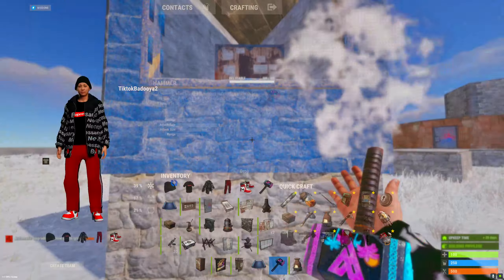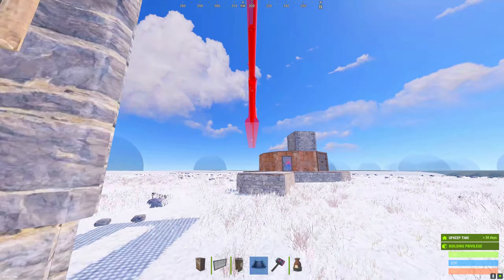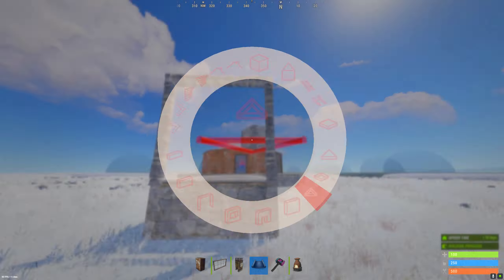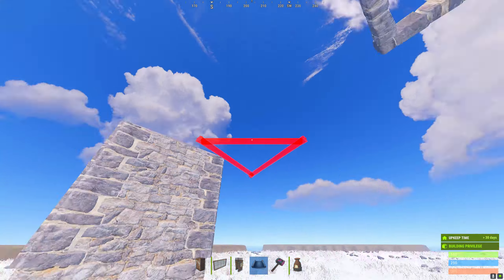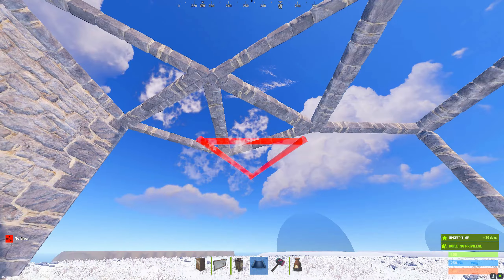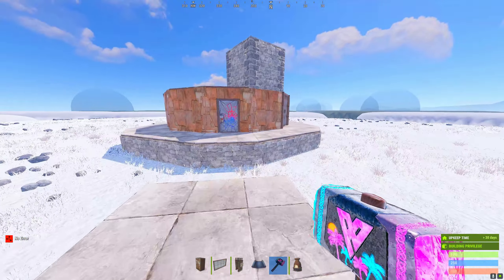We're gonna cover it with a window and then we're gonna put a window on it. We're gonna come over to our square foundation, build a frame, and a square frame on top of that, triangle frame off of our TC, connect it back just like that. And you're done with one of your externals. You're gonna do this all the way around on each one of the square foundations facing out.